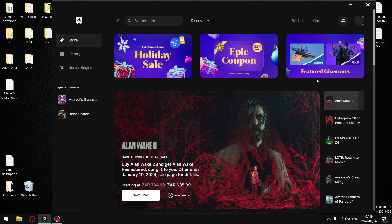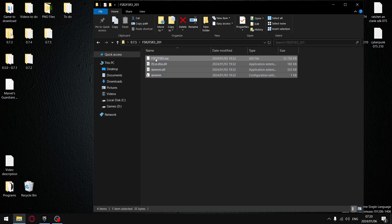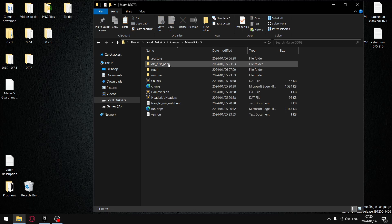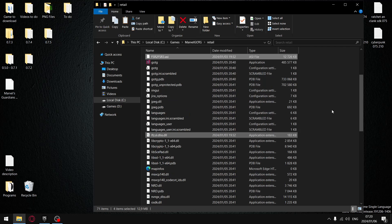To install frame gen is quite simple. I am using the Epic Store version of Marvel's Guardians of the Galaxy. Because it's quite an old game, I assume that it's using FSR 2.0. So I just copy these files from the latest version of the mod, version 0.7.5. Then for my game files, I copy them to a different location. Go inside Marvel GOTG, then go into Retail, and just paste those files in there.